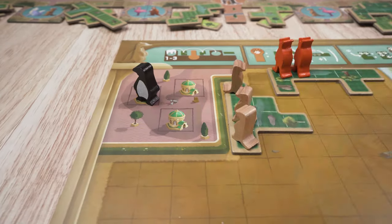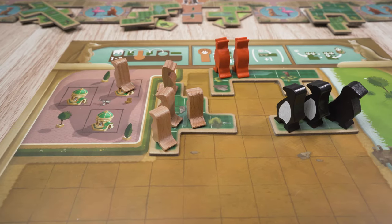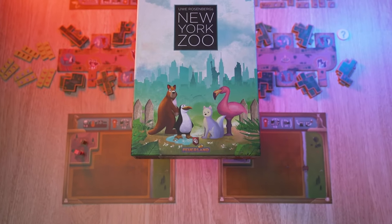From legendary designer Uwe Rosenberg comes a game full of exciting attractions and exotic animals. Puzzle out the best layout for your zoo and breed enough animals for your adoring patrons. This is New York Zoo.